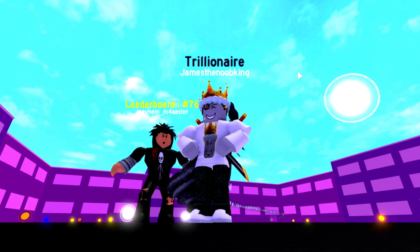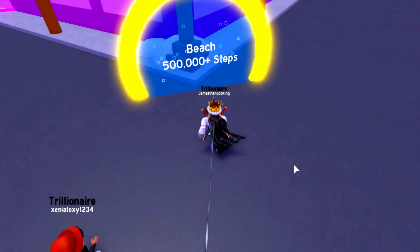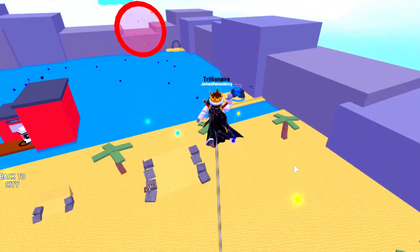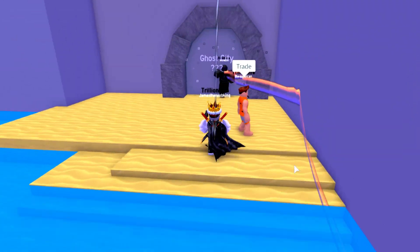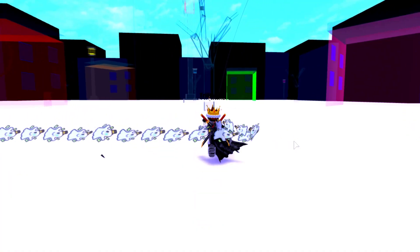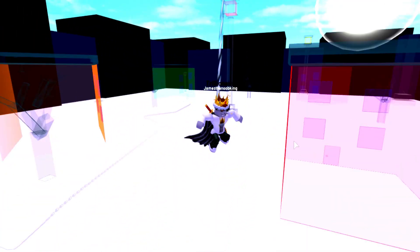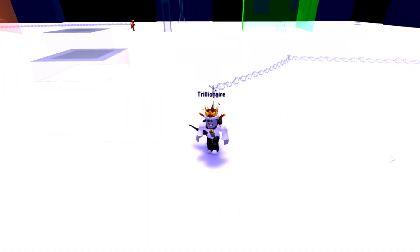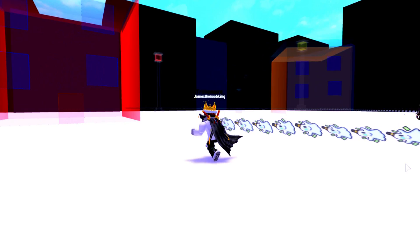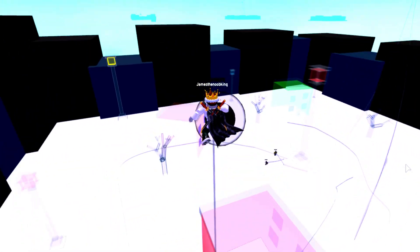So we're heading over to Ghost City right now — Ghost City is in the beach area. Now you have to have a ghost to actually enter this Ghost City portal, but I have the Rich Ghost Trail equipped. So we're in here — wow, there are lots of people taking orbs in here. The black orbs give you 12 billion. Okay, 12 billion versus 24 billion — that is half. That is half of what you can get in Elite City, and that is definitely a big difference.